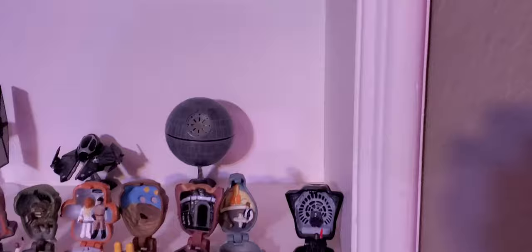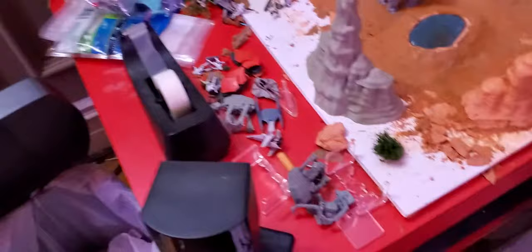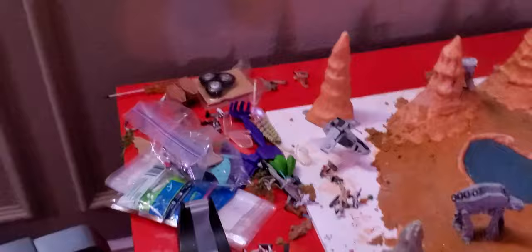Then we go to the Death Star section. Got Kylo and a scout trooper. Got a Mufasa figure. We've also got some extra stuff lying around — this droid set was such a clutch find. I haven't set them up in a while but it's such a good find. They never made clones because the company shut down, so you just gotta use stormtroopers.